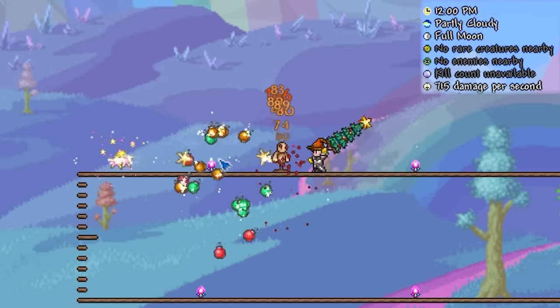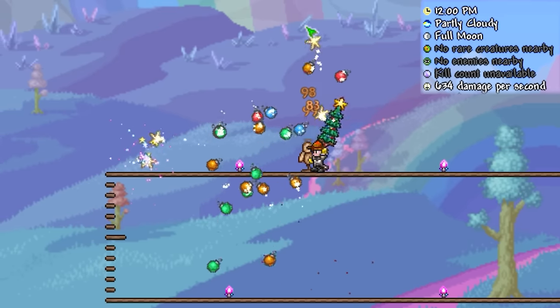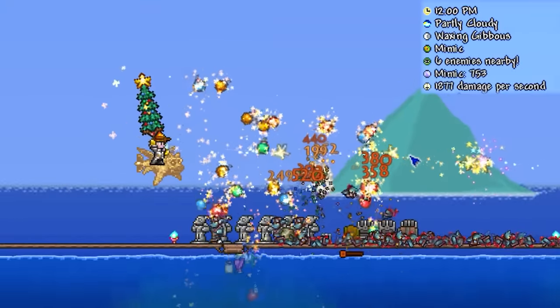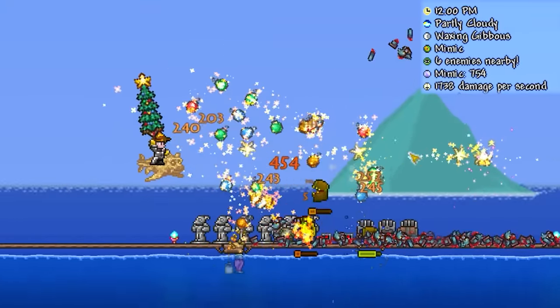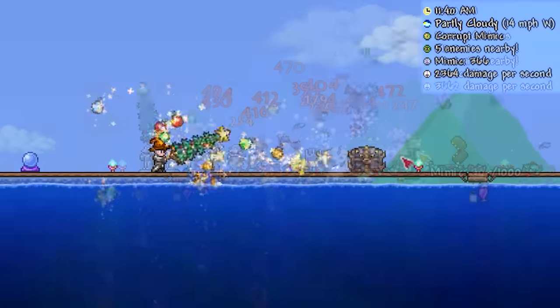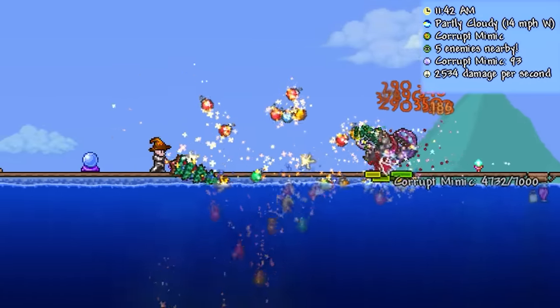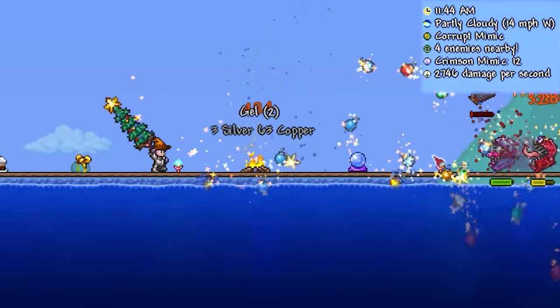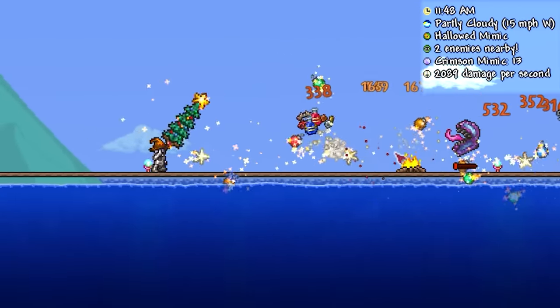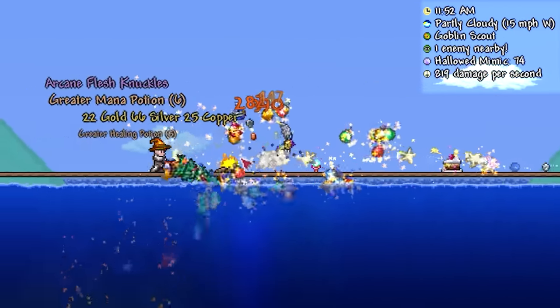The fact it was nearing 900 DPS at some point on a single dummy suggests it might be a better boss killer than I first expected. This is only further reinforced in actual tests against enemies — it deals with an expanse of weaker enemies no problem, but also manages to take out three Biome Mimics in a very respectable time. This could be thanks to all the projectiles dealing 100% of the sword's damage, which used to be 75% before Labor of Love.